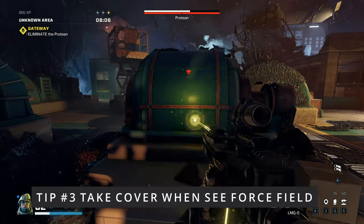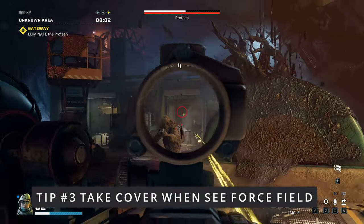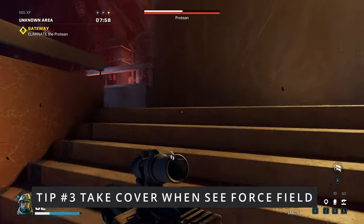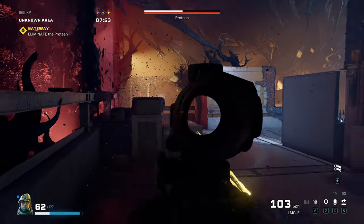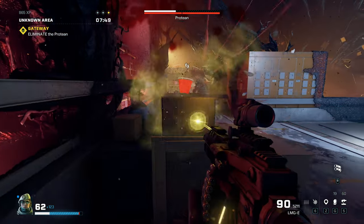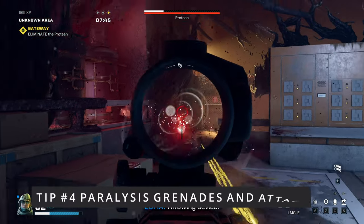Tip number three: when you see that force field-looking thing, he's getting ready to throw that sludge in your face. Take cover - you don't want to get that stuff because it does damage and makes it hard to see for a bit. When you see that, get to cover or run away.